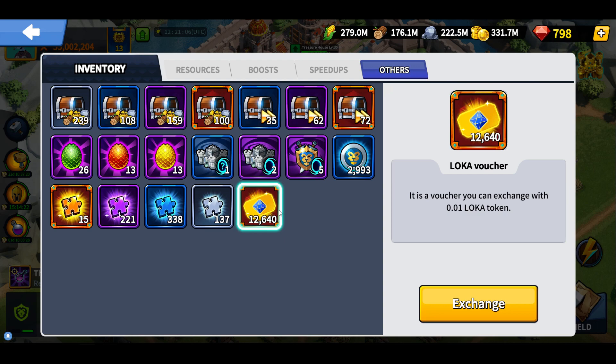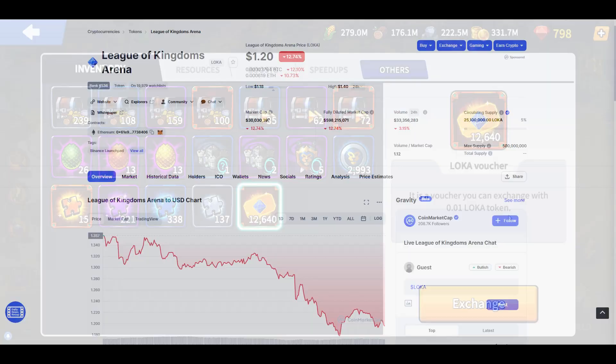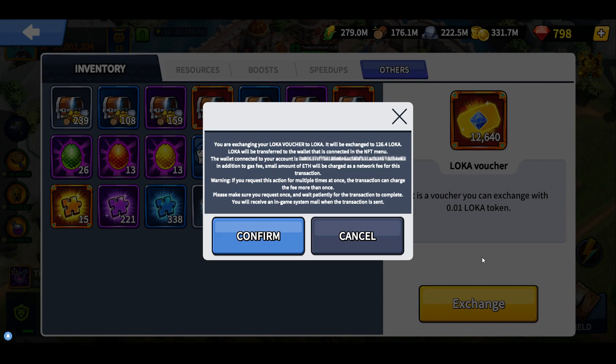First thing: you can see I have 12,000 Loka tokens or Loka vouchers, and basically every single one of them I can exchange for 0.01 Loka. If we go on CMC we can see League of Kingdoms Arena — Loka right now is $1.20. It's dropping insanely because a lot of people got this Loka for free and now they are exchanging it, so we will probably see it drop even more. Of course none of this is financial advice — everything here was made with no investment.